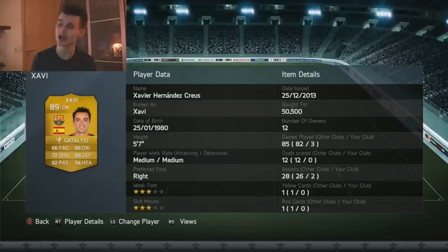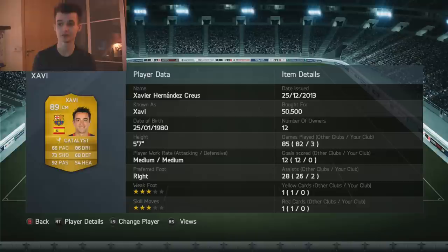So we've got two extremely cheap 5-star skills in this team — I love it. To round out the midfield, we've got to have Xavi. Goddammit, he's good. 66 pace, 73 shooting, 92 passing, 3-star skill, 3-star weak foot, medium/medium work rate — 50,000 coins.